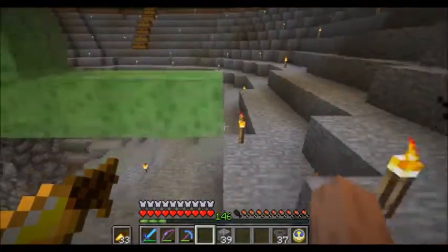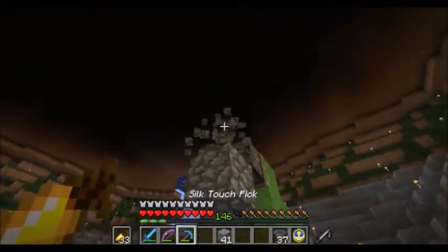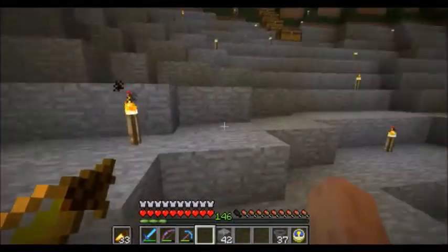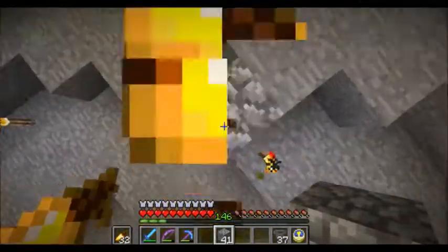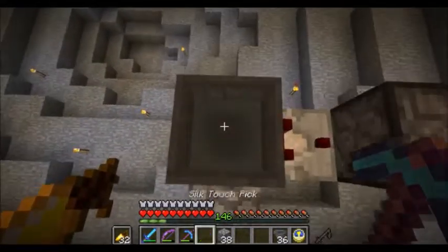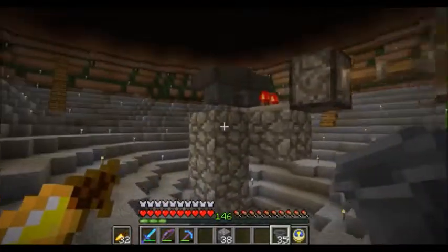At that point I decided I'm just going to duplicate all the activator rail, detector, and regular rails that I need — all of which would require iron otherwise. Powered rails there's really no point in duplicating because those need gold and redstone, both of which I have farms for. The witch farm will soon produce plenty of redstone and I already have a mega powerful gold farm. So might as well just duplicate the iron-requiring rail types.